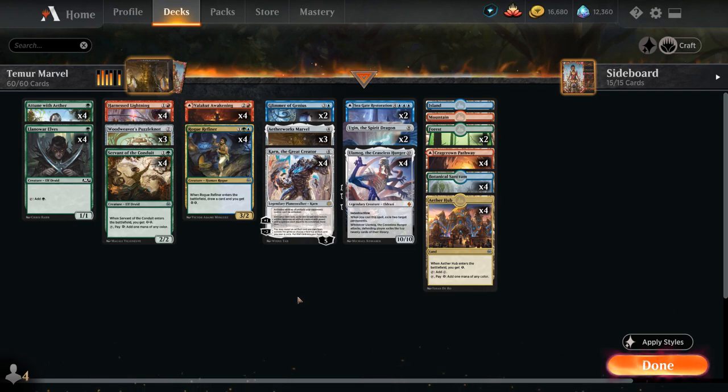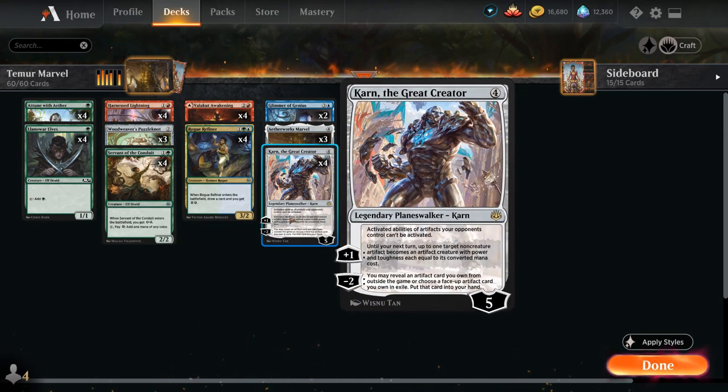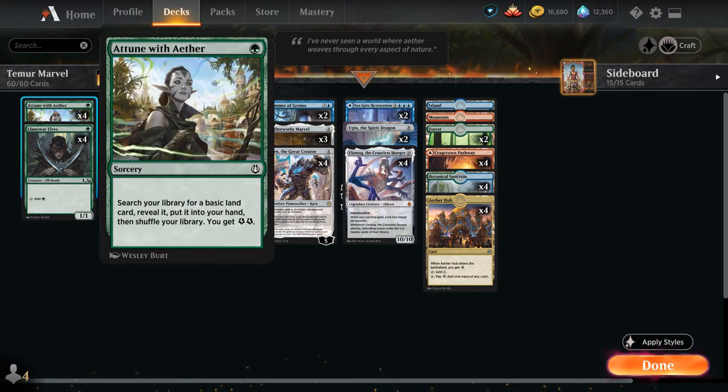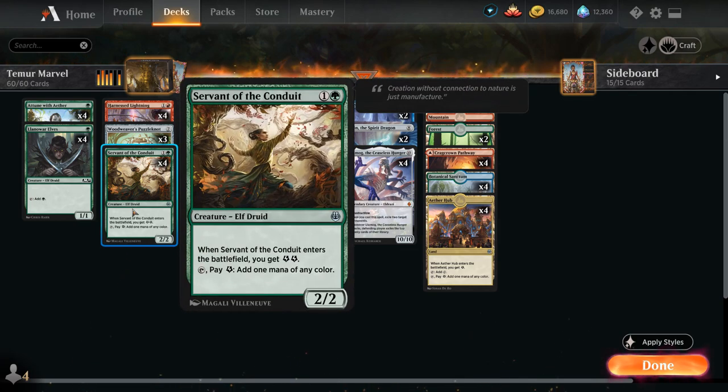Let's take a look at the rest of the deck. At 1 mana we've got the full playset of Llanowar Elves to give us mana acceleration, since we're trying to ramp out Karn the Great Creator to maybe get an Aetherworks Marvel. We also have the full playset of Attune with Aether, a great way to generate 2 energy and search up a basic land, which is why we have a lower land count in this deck. We also have some dual-faced cards from Zendikar. At 2 mana, Servant of the Conduit generates 2 energy, and we can tap Servant and pay 1 energy to add 1 mana of any color — though for the most part we want to save our energy for Aetherworks Marvel activations.